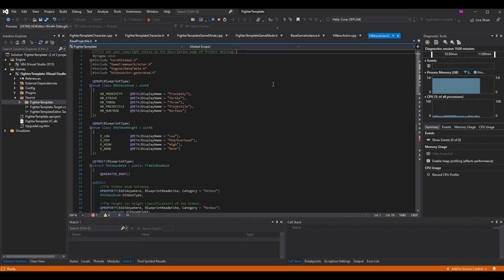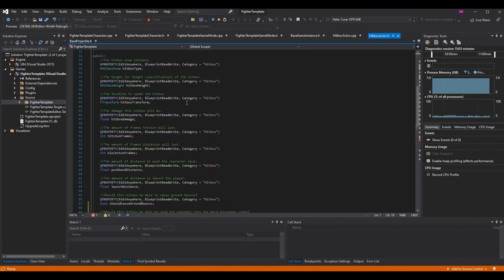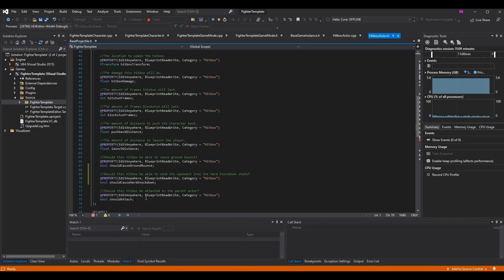The best approach is to add a variable on the hitbox actor in code. We have our F hitbox data struct with all our variables, and I've added a 'should cause hard knockdown' boolean. The comment reads: 'should this hitbox be able to send the opponent into the hard knockdown state?' We can have attacks that launch the opponent or trigger the knockdown state without requiring hard knockdown, so I'm putting it on the specific hitbox component.